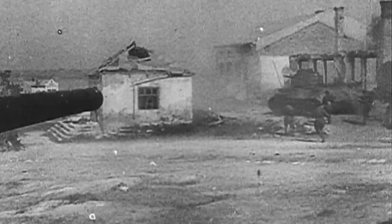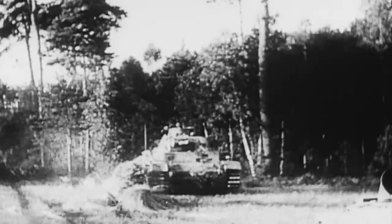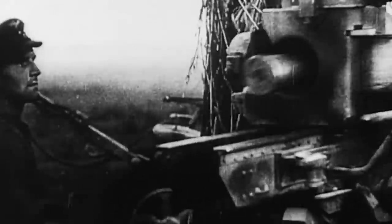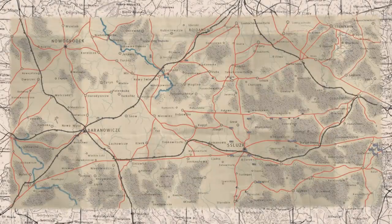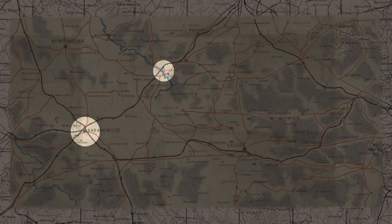We are on July 3rd, 1944. The German Army is finally receiving enough reinforcements to set a consistent defense in order to stop the tired Red Army's progression. But Hitler orders a counter-attack towards Stopsea to reopen the road to Minsk. Our objective is to hold Stopsea and capture Baranovici.